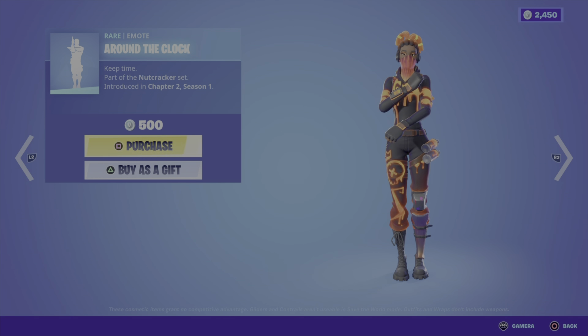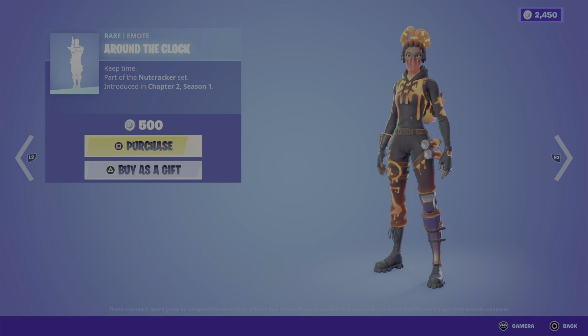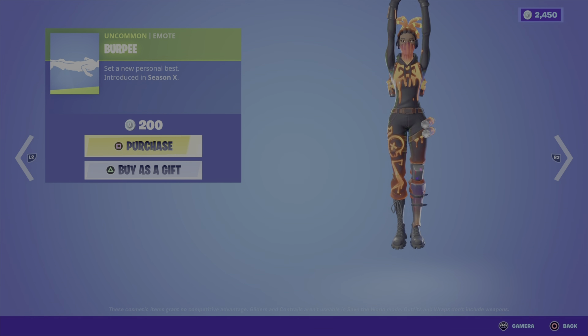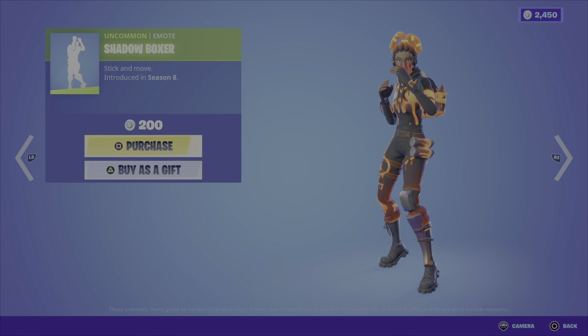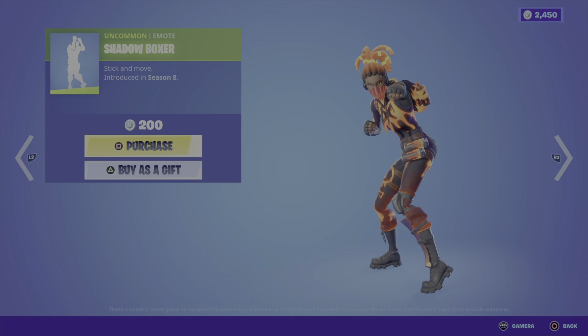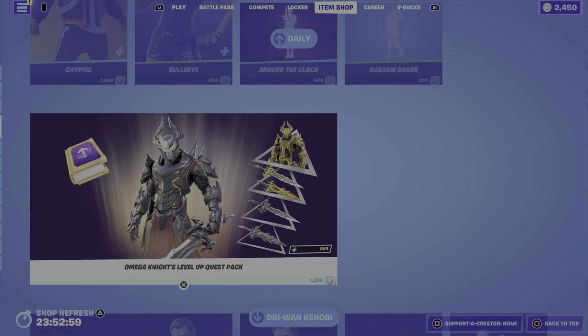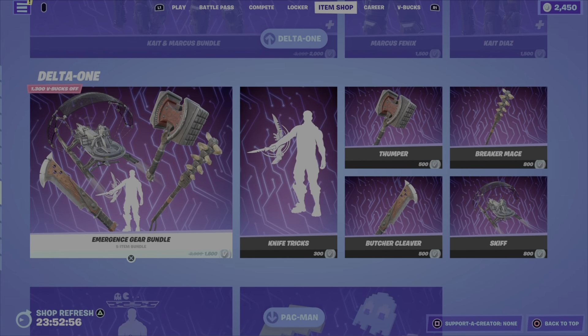The Fighter Kite has got some nice colors, rather simple looking, not too bad for 500 V-Bucks. Then we have the Around the Clock emote from the Nutcracker set Chapter 2 Season 1 — I like the movements, they actually look really cool, 500 V-Bucks. We have the Burpee emote from Season 10 for 200 V-Bucks.